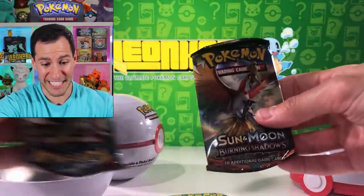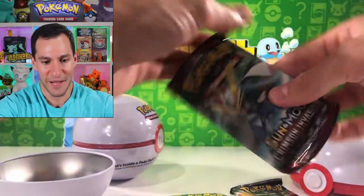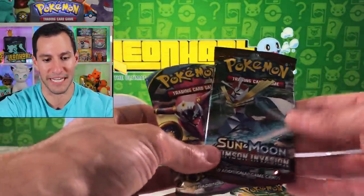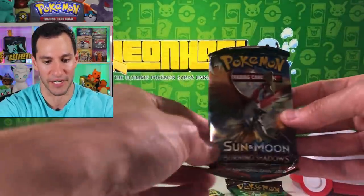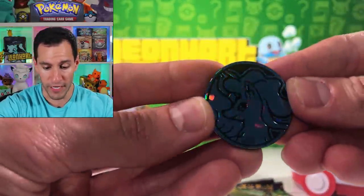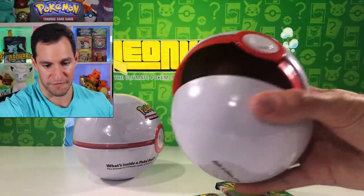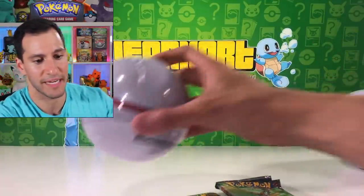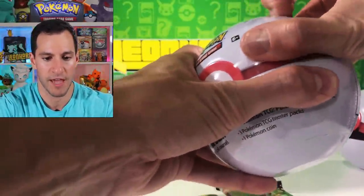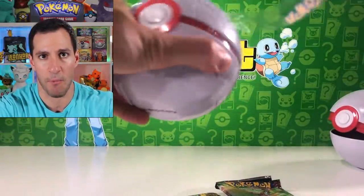Why Burning Shadows? And it's stuffed in there, so goodbye Beckett 10. So they basically put the mini tin packs in here but added the Burning Shadows, which is a very nice one, and then the same coin as well — an Alolan Ninetales metallic coin. The Pokéball itself is pretty cool, I'll probably put it on the shelf behind me. I'm going to go ahead and open up this one — it's gonna be a massive pack opening that you've probably seen before.